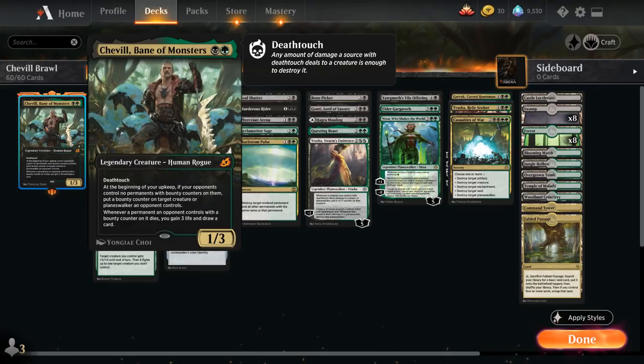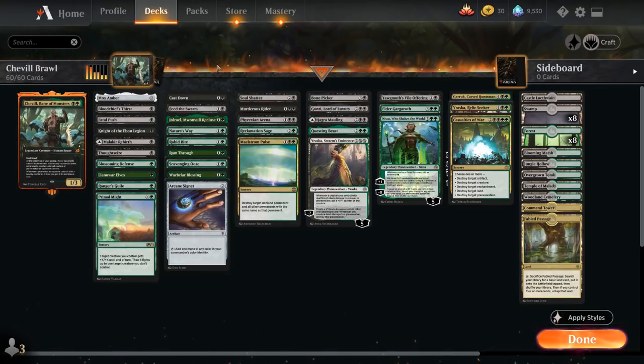So the goal of the deck is to get Shovel in play as soon as possible and combine her with cheap removal spells to take out opposing creatures and gain incremental card advantage.